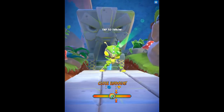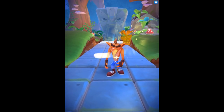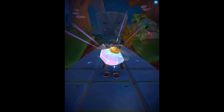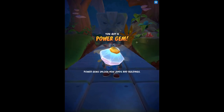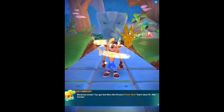I was reading the text, but it said it was close enough. We complete the first level of Crash on the Run. Very cool - you got a power gem! Power gems unlock new lands and buildings. Bandicoot Power - you got the Nitro Antrone's Power Gem. That'll show Dr. Neo Cortex.